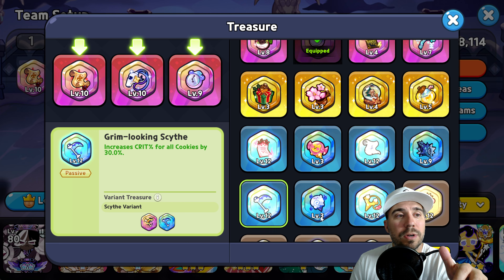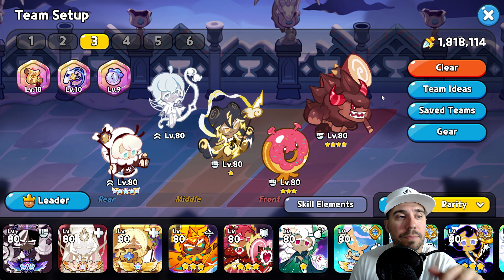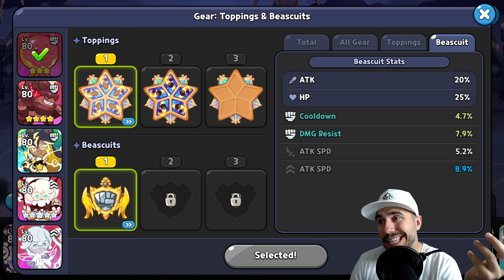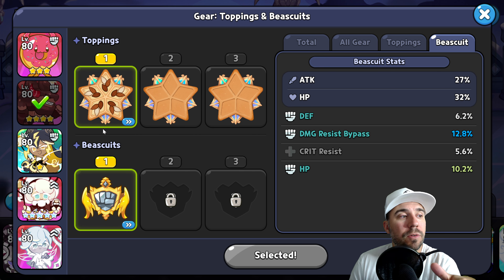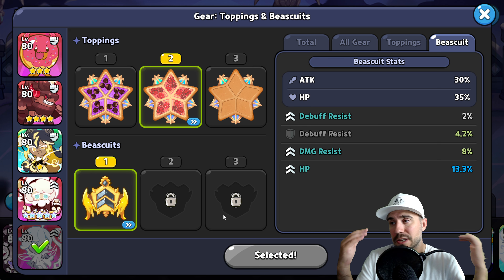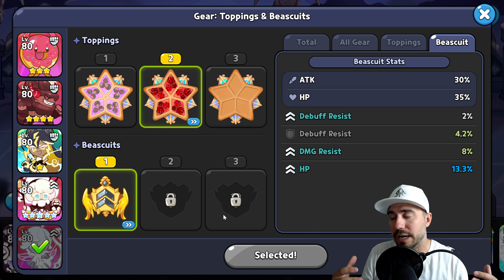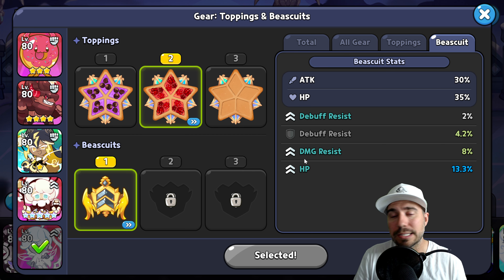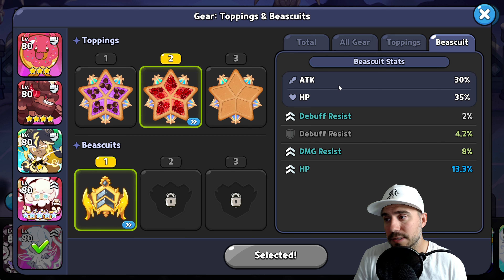When it comes to treasures you can move these around — go on defense, go on crit, or more cooldown depending on what's stronger for you. For gear, we're on Solid Almond — let's go down on cooldown to make sure that move set fires constantly. We're on Solid Almond, crit, cooldown, and we'll move to attack on this last one. Toppings and biscuit guides are available on the channel.